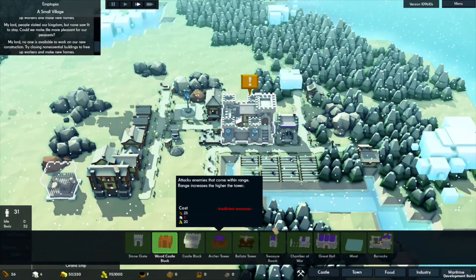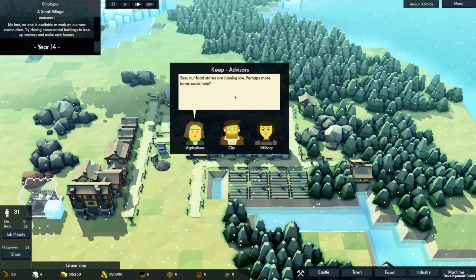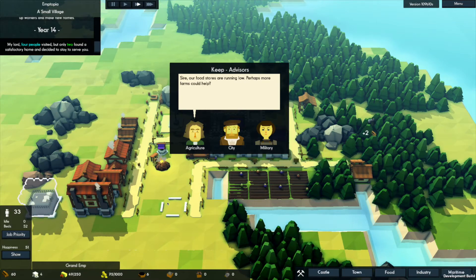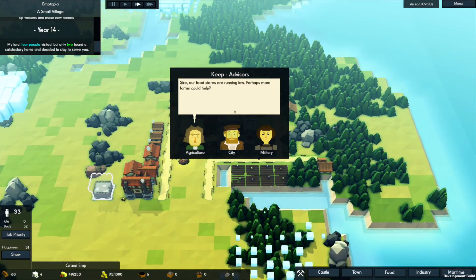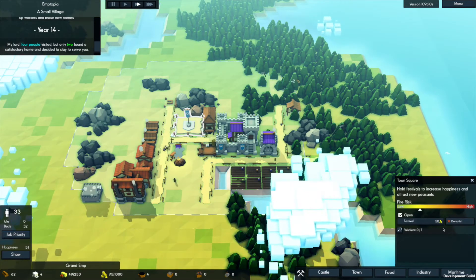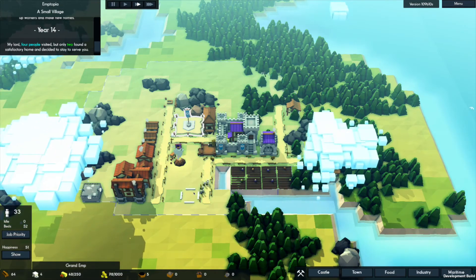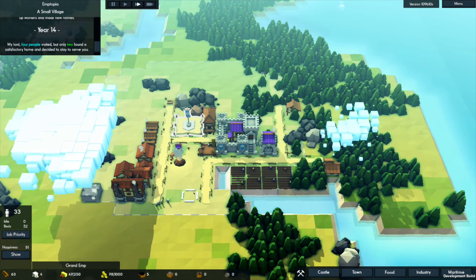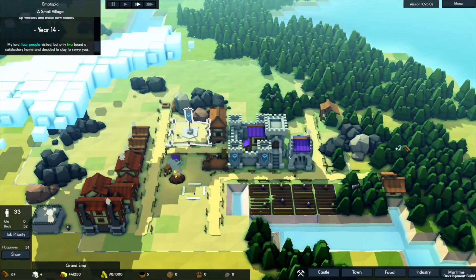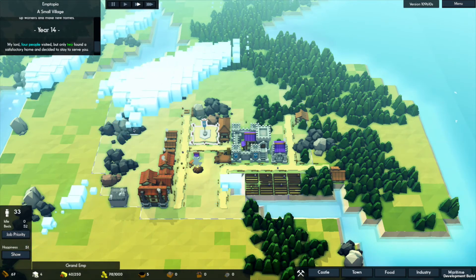The advisor says food is dropping. We've got the town square - the peasants should be happy about that. There's a 50 gold festival we'll eventually do when we have the gold, but right now we need to think about defenses for our next episode. I'll try to do a little bit more off-camera to get this thing rolling. We'll get to work on walls - that's quite costly and we may need another quarry to get that rolling.